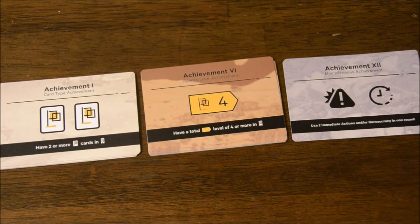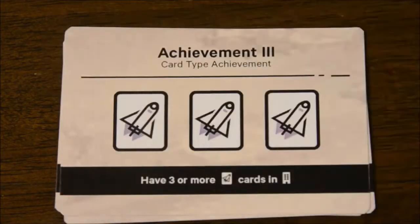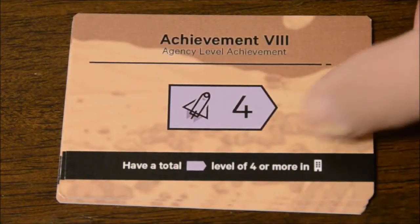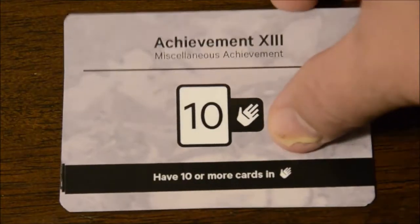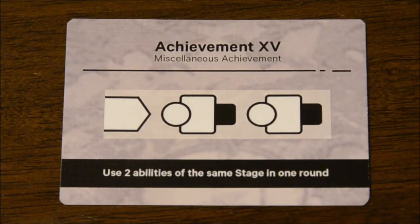Achievements are also brand new — they're an extra way to get development points during the course of the game by meeting certain goals. There are three different sets of achievement cards based on different types of goals: card types, agency levels, and miscellaneous. You'll shuffle them separately and randomly use two card achievements, two agency level achievements, and two miscellaneous achievements, face up near the universe. Card achievements require that you have certain cards in your agency. Agency level achievements require a certain amount of levels of different card types, and miscellaneous can be anything from specific ability use to cards in hand. Claiming an achievement requires forgoing your ability for the current go-around of the stage, and you must give up an unused control card to slide it underneath the achievement. Only the first three players get points — either four, two, or one point, respectively.